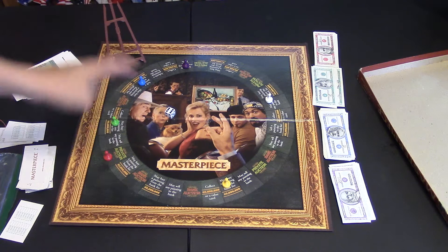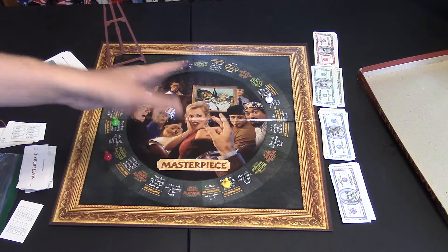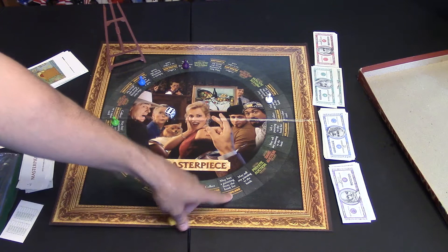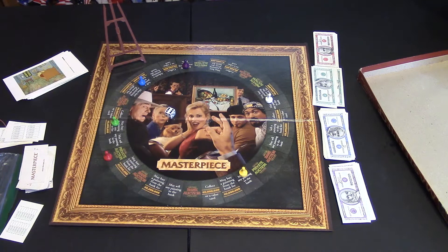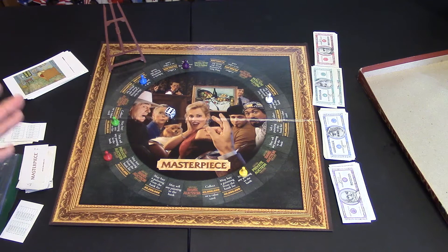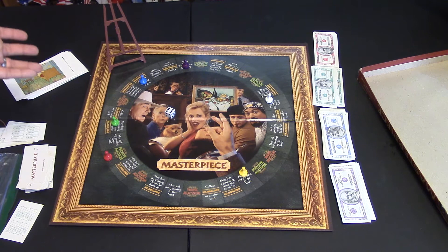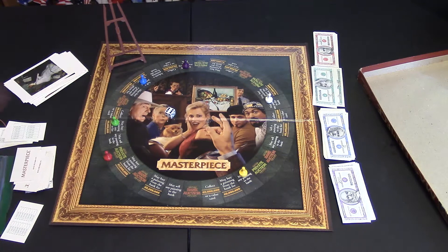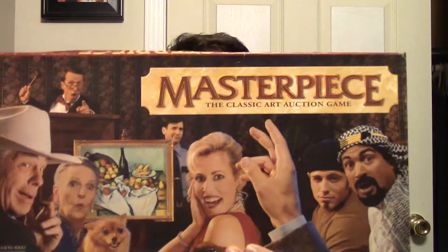That's how you can get a forgery off your hands if you land on that space. There are two different options — one where you may sell back to the bank, and one where you must. There's also a space where you can inherit a painting: you take the top card from the painting deck and the top card from the value deck, and you get that painting for free. The game ends when the painting deck is totally run out, then players add up all their money. Whoever has the most value wins the game.